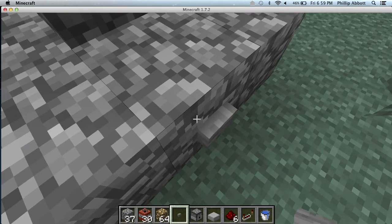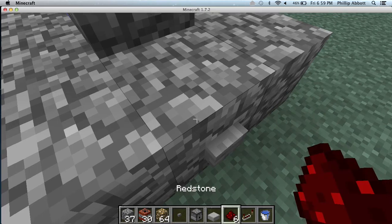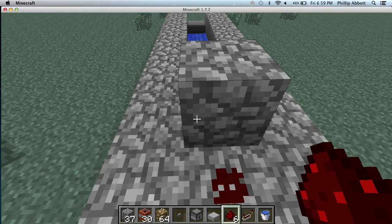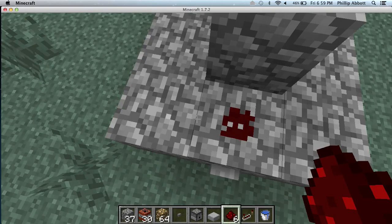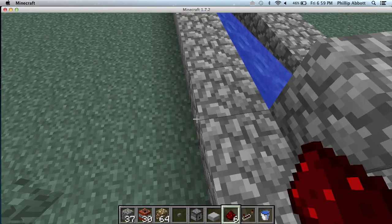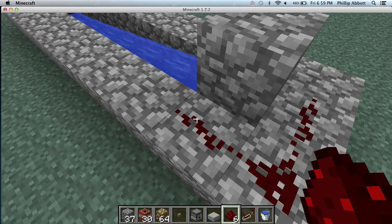Then you need to put redstone right there — it needs to go down almost all of these blocks. You've got to make it to the one before the end; if you go all the way you're going to mess it up.